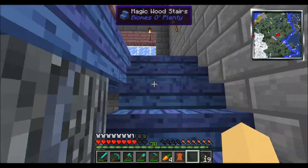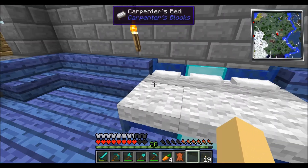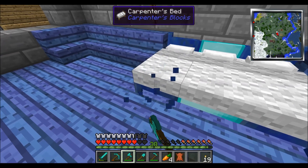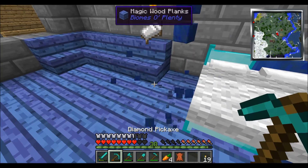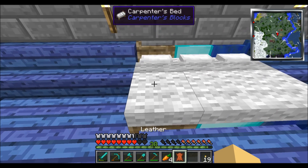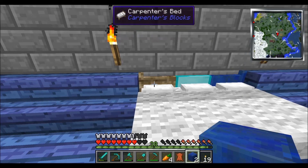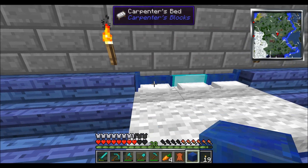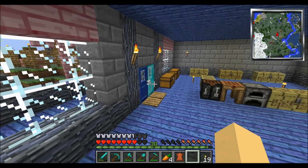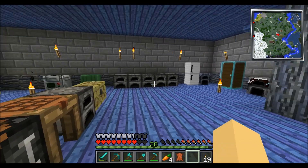Josh was showing me the carpenter's stuff — that's what this bed and the doors are made from. Originally the bed looks plain, but you can take it and conjoin it with other ones. You can take a lapis lazuli block and apply it to the top and bottom part of the bed. They also have carpenter's doors, which Josh and Vincent didn't know about — this one uses diamond blocks, this one uses lapis lazuli blocks.